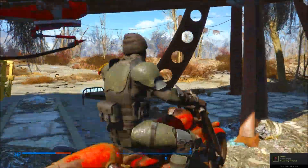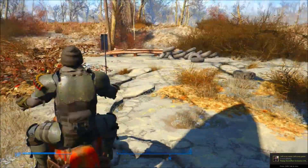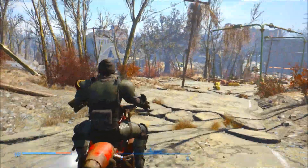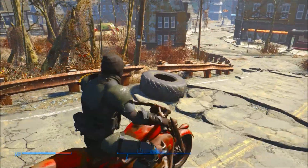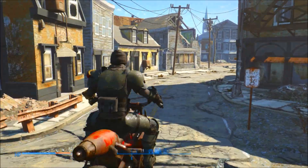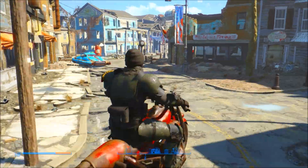You can actually customize this motorcycle inside the workshop at your settlements — at the chemistry station — to make customizations to it. I'm not going to do that in this video because I like the classic look, but that is definitely an option.